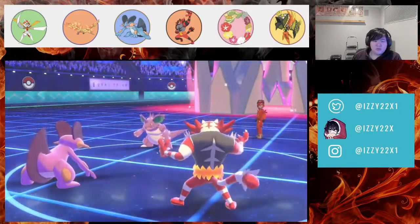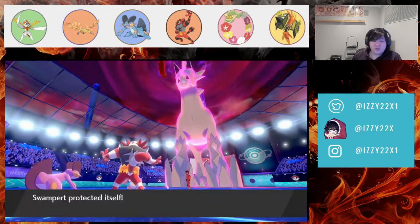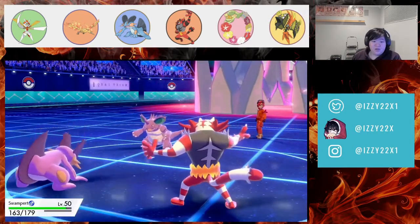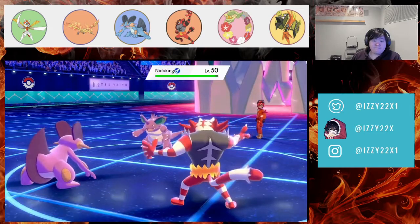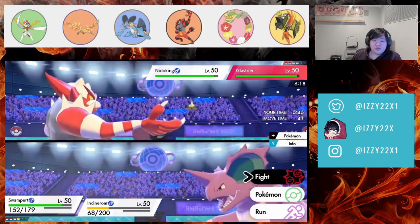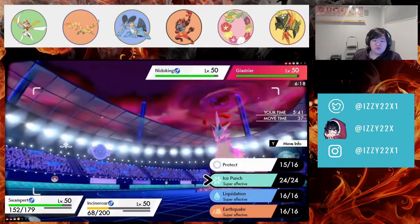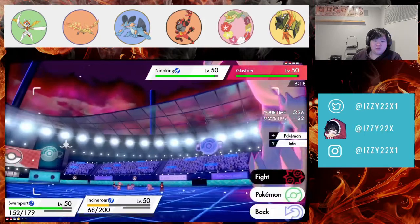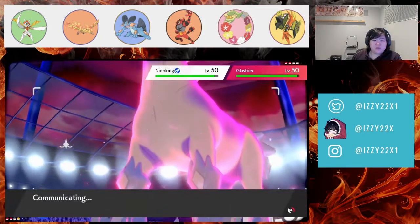Nidoking goes for Poison Jab — this is actually pretty good for us! I can return Incineroar if I want, or just go for a move. I'll just go for Earthquake. I think Incineroar has to stay alive. Let's see if they Max Quake into Moltres.